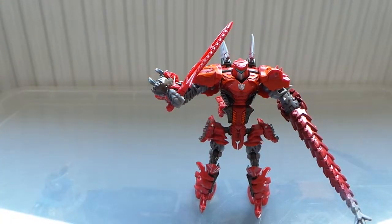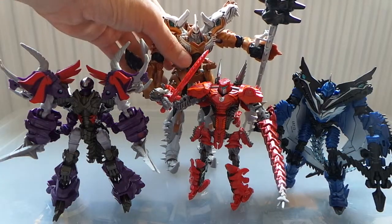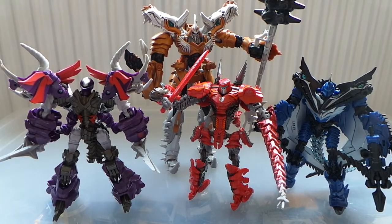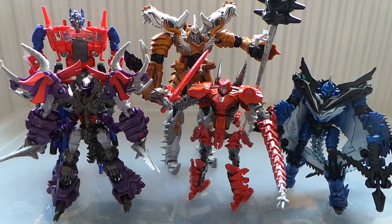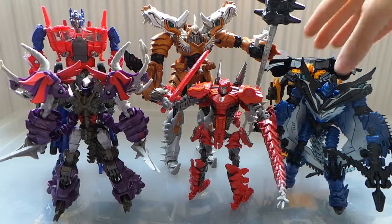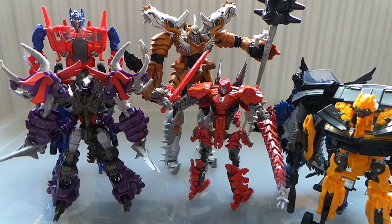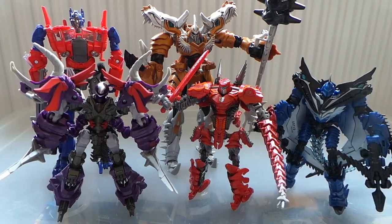Let's just get a group shot of all of them together - and there's all four of them, all the ones featured in the film. The deluxes are a great size next to Grimlock as a Voyager, so he still towers over them all, which is nice. Although they were all the same size in the film, it's nice to have him bigger. You can compare the vehicle robots and Bumblebee alongside them. All the Dinobots - they're all pretty good in size.